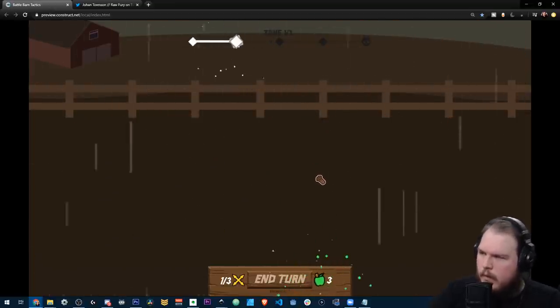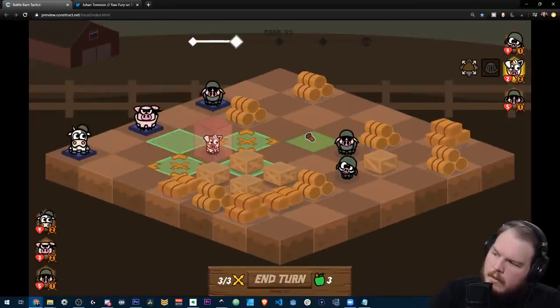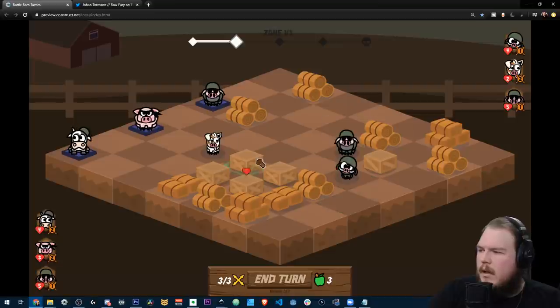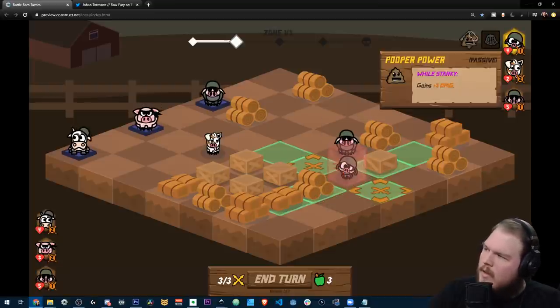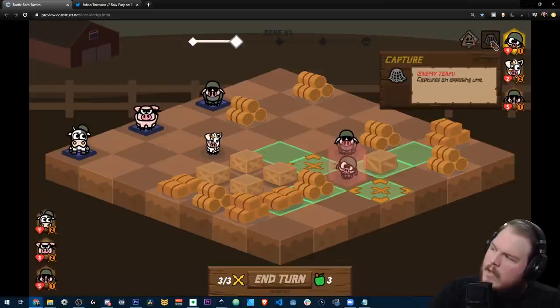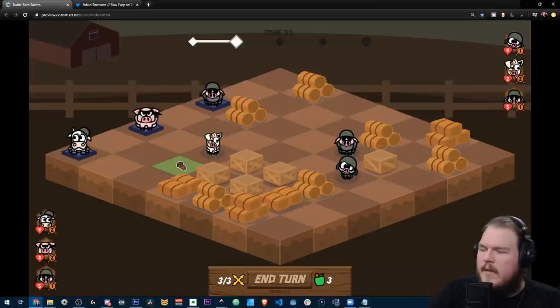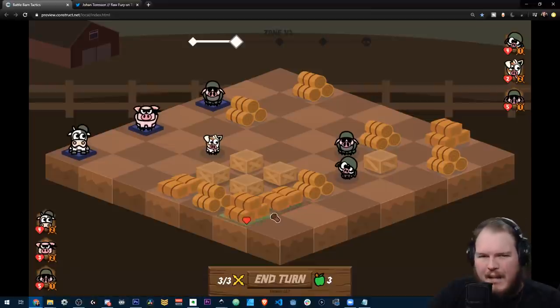They all spawn in random orders. This one guy is the only one I haven't added personality to yet — I kind of like the idea of having a super cute pig in the middle of a combat zone, but you can do it while keeping them on theme. This guy, for example, has Pooper Power: he gains plus three damage while he's stanky. Some people have told me that's kind of overpowered.